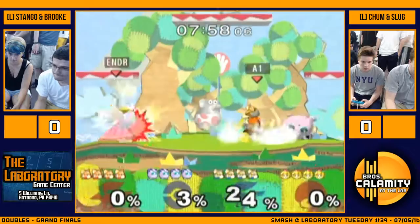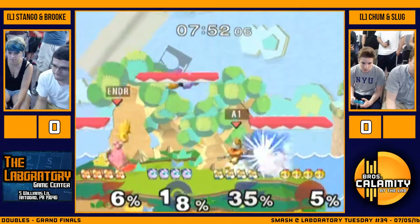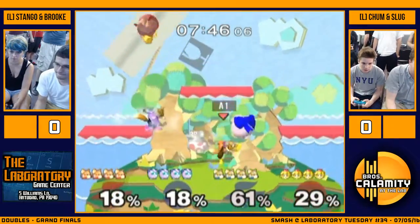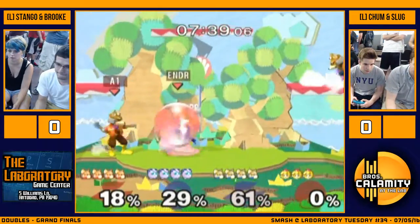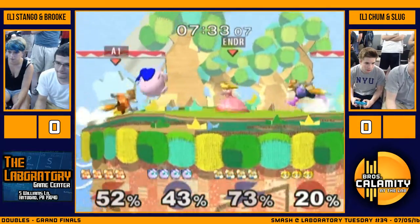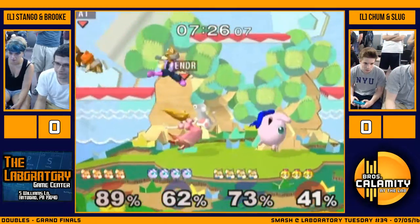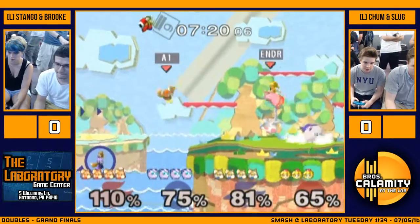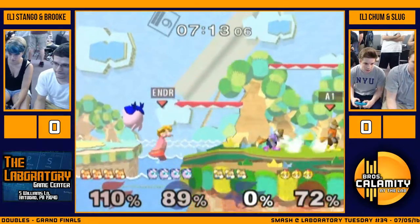A little unfortunate with Stango catching I believe two SDs during that game. Up air, up air, nair, back air — close it out. Really great reads on Brook's DI there by Slug. Chum and Slug look a lot more confident in these matches, and it looks like Stango's just going for moves just a little bit — he looks a little nervous.